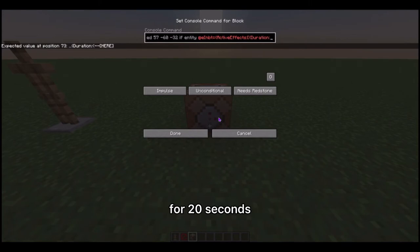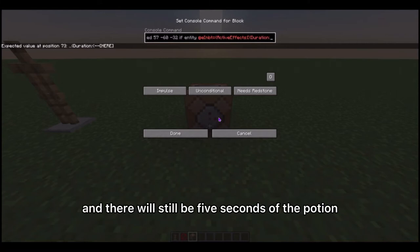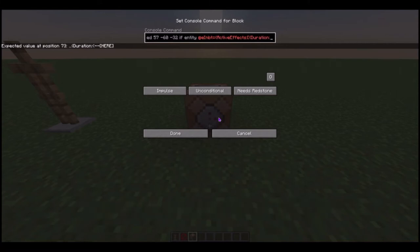So if you give the entity a potion effect for 20 seconds and have it set to 100, then that's a 15-second timer and there will still be five seconds of the potion remaining afterwards. That's how that works. So here I'm just going to put one.